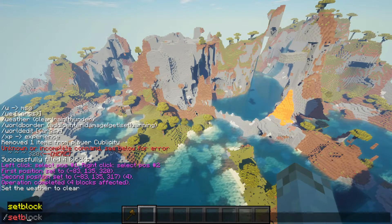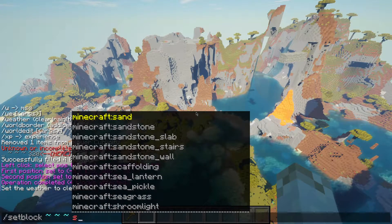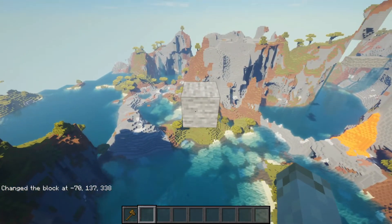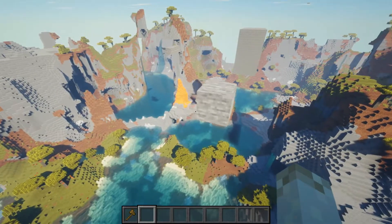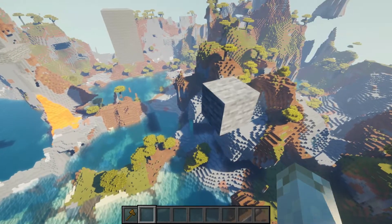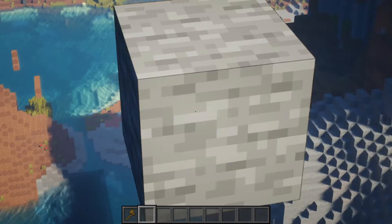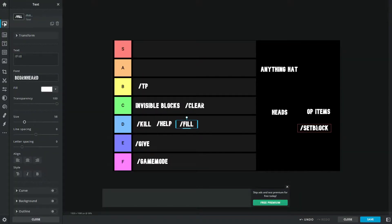Next up: the setblock command. This command is the little brother of the fill command, except even less useful. It's a single coordinate block command, and it places one block. If you plan on building with this, don't. It places one block. It's useful if you need a reference point and you don't want to build a massive tower in creative to build in the sky. However, it's one block, and you can still do it with WorldEdit. This is going in the D category as well.